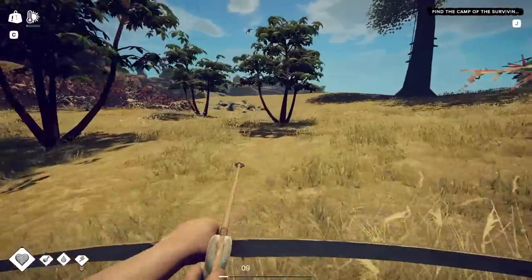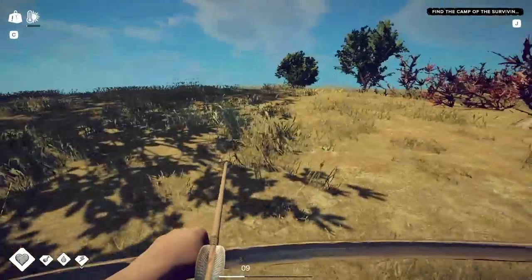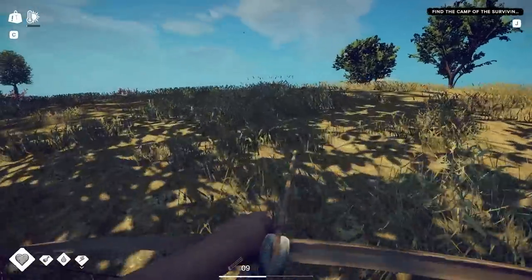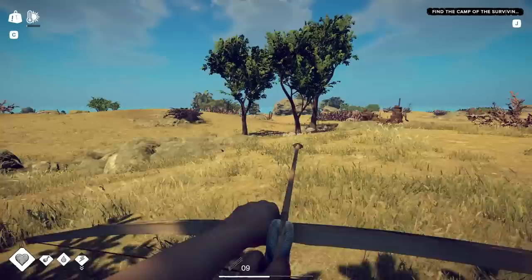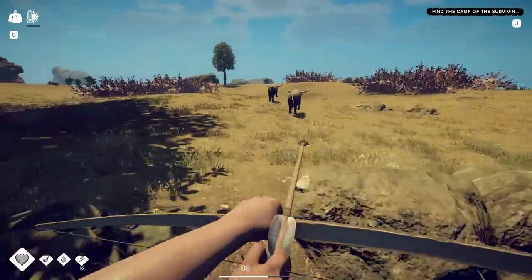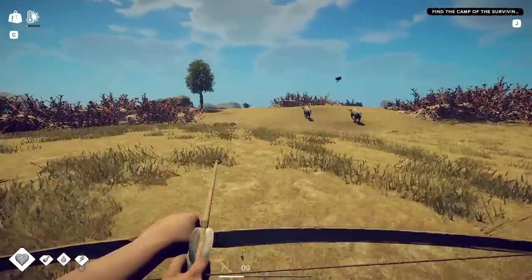I could build a carpentry bench over here - like a basic one. Is what I was thinking. Maybe not here necessarily, but I think the first island we came to here... oh no, there's a crap ton of trees right there. I will get your hides. I need them. I need leather.